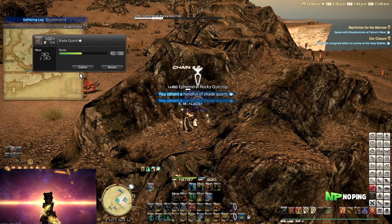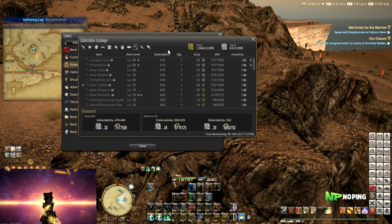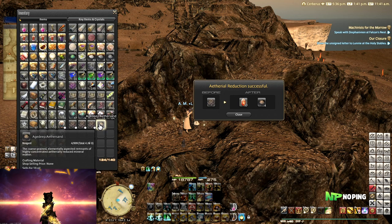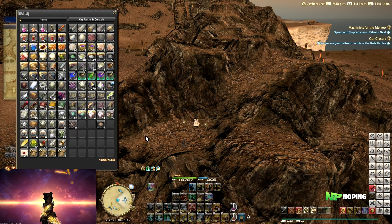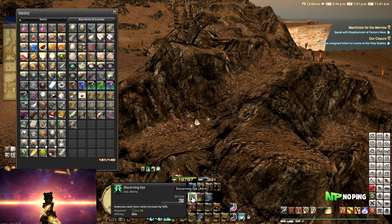Once all collectibles are gathered, if you were doing collectibles for Rowena you can go to the vendor and trade them in for scripts. In this case these collectibles were for aether sands rather than scripts, so I can do Ethereal Reduction to turn the collectibles into aether sands as well as some crystals. Of course there are a few different rotations — some are more towards getting extra items, others towards getting a higher collectability rating — but this is the basic one.